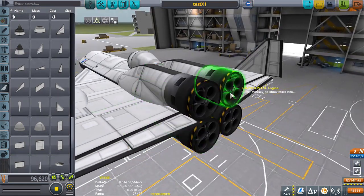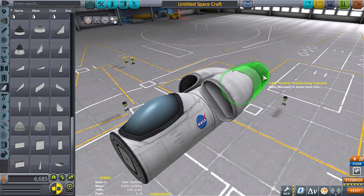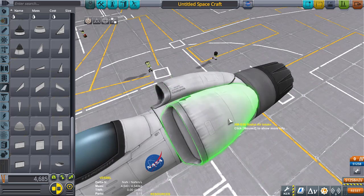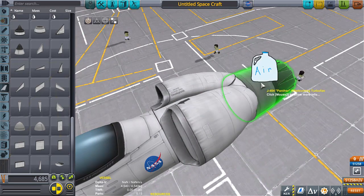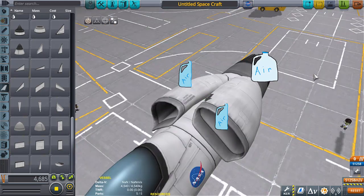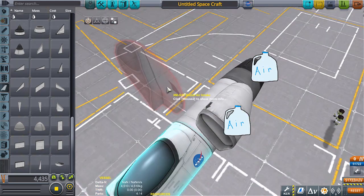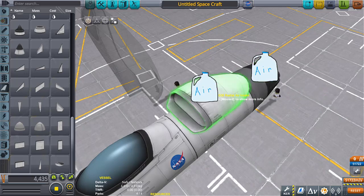A good rule of thumb is one air intake per jet engine. Multiple air intakes for a single engine can actually hinder overall performance — the engine only needs so much air to operate. If the jet engine uses one gallon of air per second and each air intake delivers one gallon per second, then two intakes give two gallons, but the engine can only use one gallon per second no matter how hard it burns. So each intake is only used at half its potential — effectively dead weight. By removing the second intake you lower the craft's mass and drag, and the engine still receives exactly the air it needs.